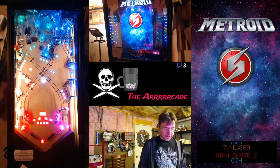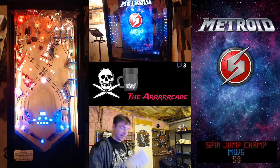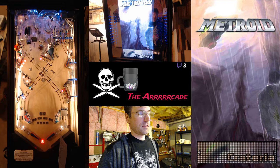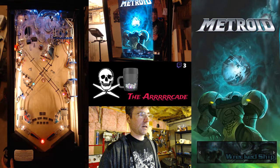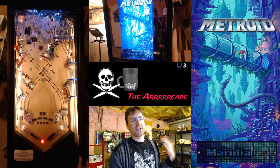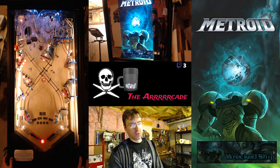This time everything's going to work correctly and I can show you the complete walkthrough of how to play Metroid. First things first — choose your landing site. You have multiple options. Each one of these locations is a different mode. Wrecked Ship has no rules yet, so you don't want to pick that.